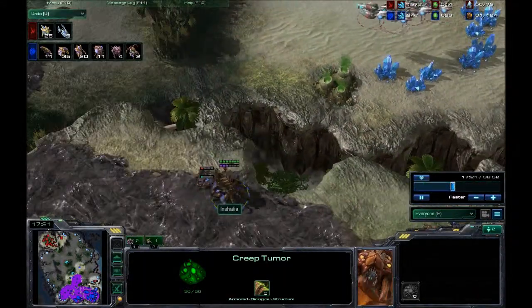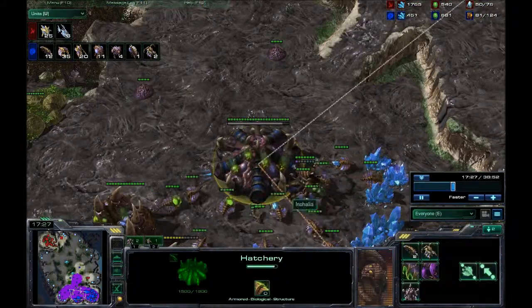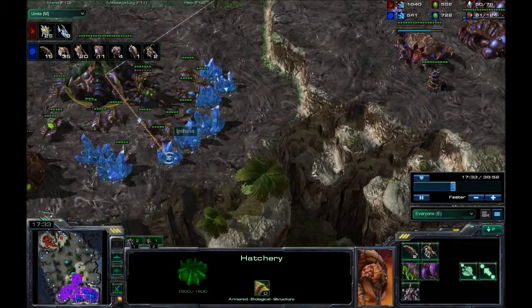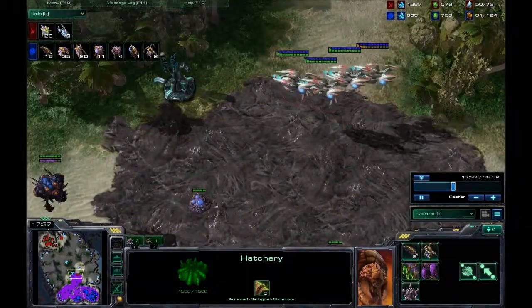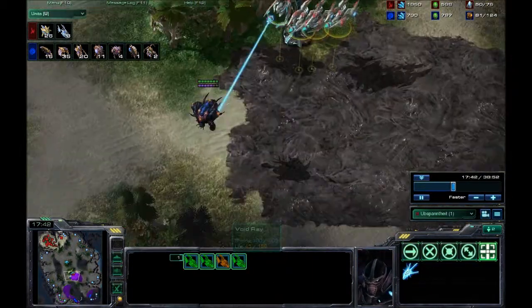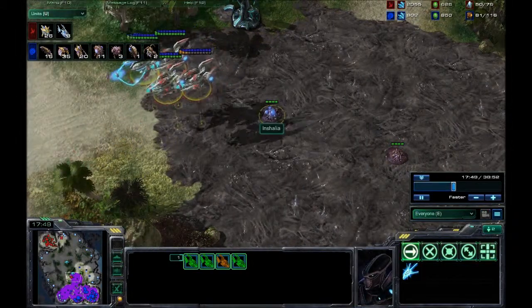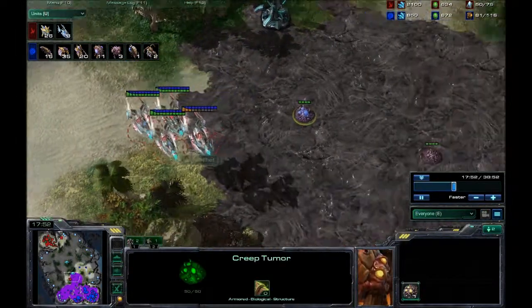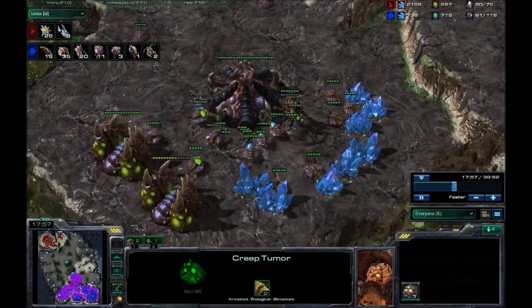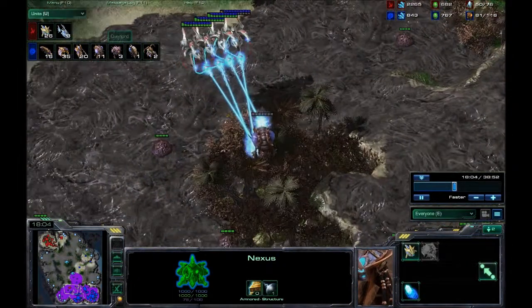I just knew he was coming. Meanwhile I'm putting down two creep tumors because I had a lot of energy. Getting more larva up now. I realize I haven't saturated this mineral line enough, but I don't think he realizes that I can see wherever the creep is, because I've got the creep here and he's just completely ignoring it. So I know exactly where he's about to hit my base. Meanwhile he's got 2100 minerals — he's storing way too many minerals at this point.